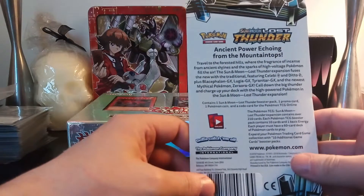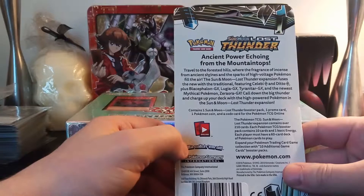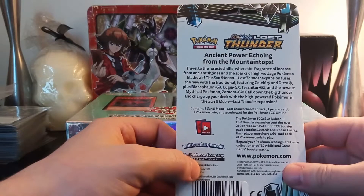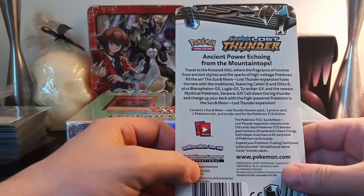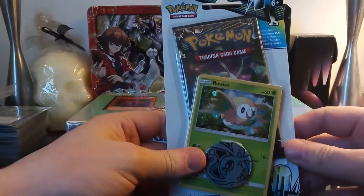The Sun and Moon Lost Thunder — ancient power echoing from the mountaintops. On the back it says: travel to the forest hills where the fragrance of incense from ancient shrines and the sparks of high voltage Pokémon fill the air. The Sun and Moon Lost Thunder expansion features the new with the traditional, featuring Celebi and Ditto, plus Blacephalon GX, Lugia GX, Tyranitar GX, and the newest mythical Pokémon Zeraora GX. Call down the big thunder and charge up your deck.